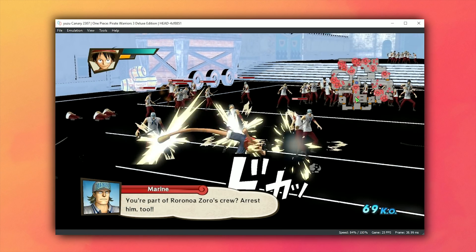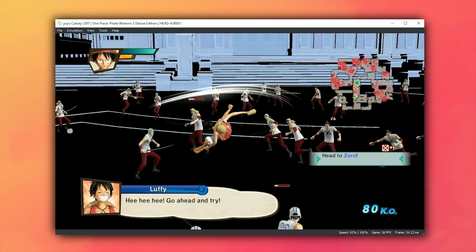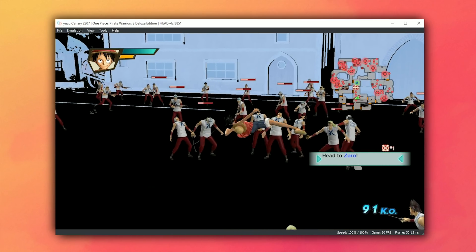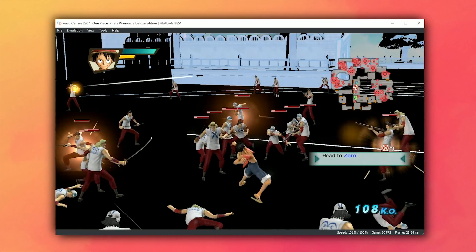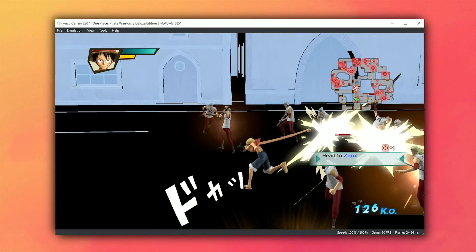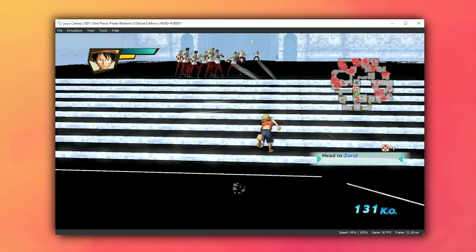Let's move on to One Piece Pirate Warriors 3. This game is actually suffering with a very similar graphical output issue as One Piece Unlimited World Red did when it booted on Yuzu for the very first time. Performance-wise it runs great, staying locked to 30 frames per second at almost all times after caching the initial shaders. Once they fix these wonky graphics with the backgrounds and stages, this game should be considered fully playable, just as One Piece Unlimited World Red was.